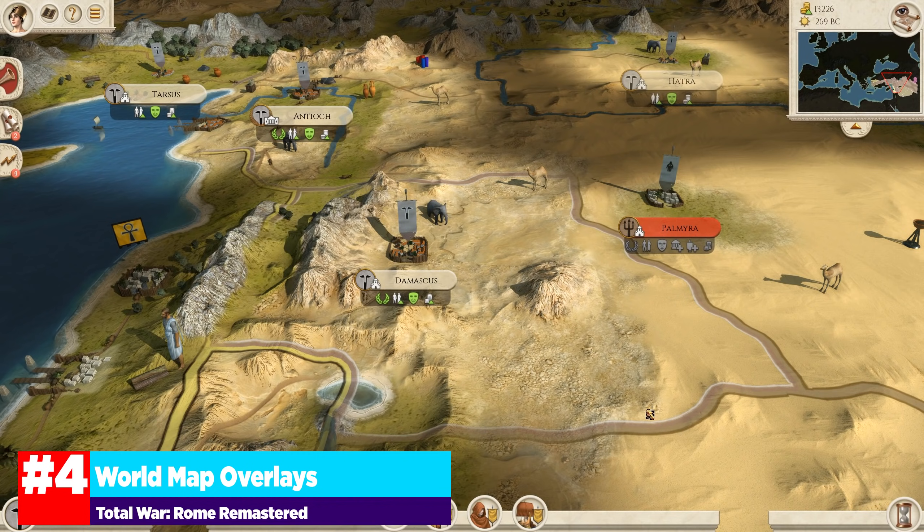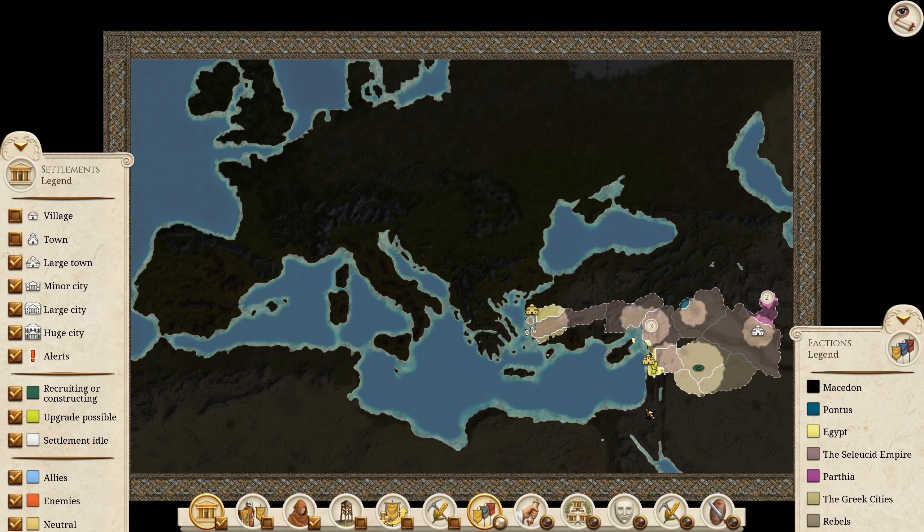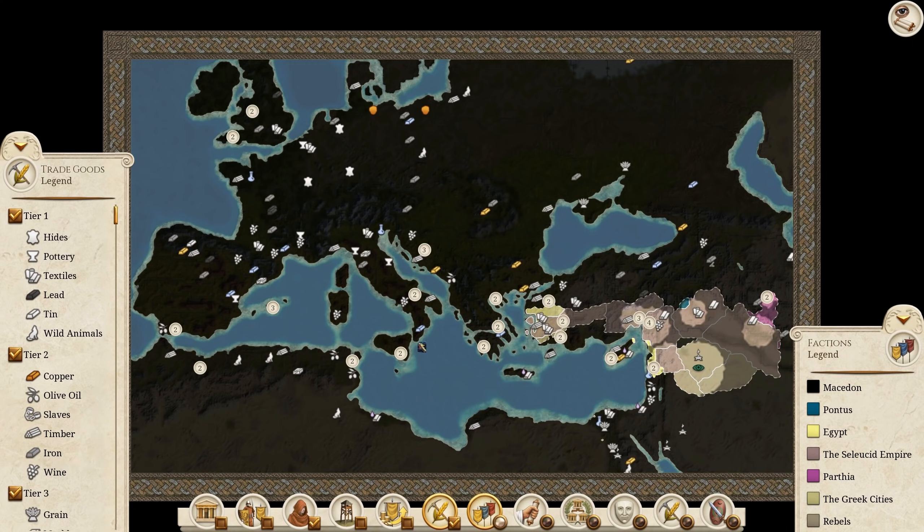The last UI upgrade I want to talk about is the new overworld map. If I press Tab, I get the entire map with a lot of filters I can apply that show what is going on with a lot of granularity. I can turn things on or off — if I just want huge cities, I can tick off villages, towns, large towns, and minor cities. You can filter by recruiting or constructing, upgrade possible, settlement idle, allies, enemies, and neutral factions. I can also filter to just see where my agents are on the map, or press a button to see all the actual trade resources.